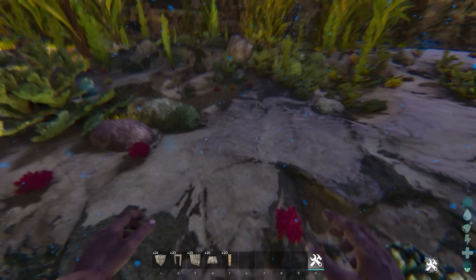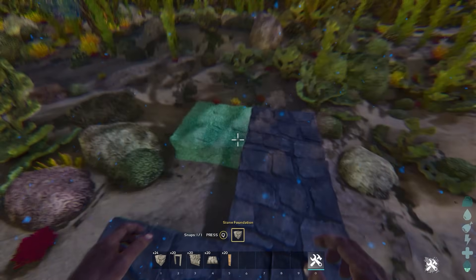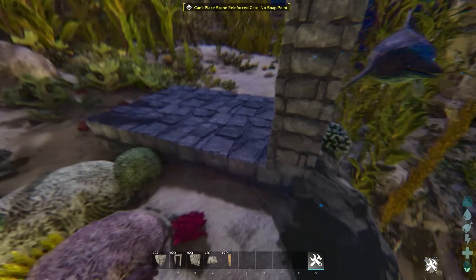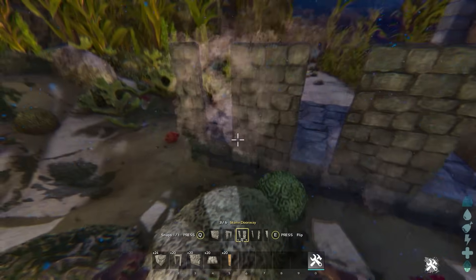So let's build the trap. What you want to do is build a two by three area like this with foundations, then place a gateway with a gate in it like so, and then you want some of these stone doorways like this.